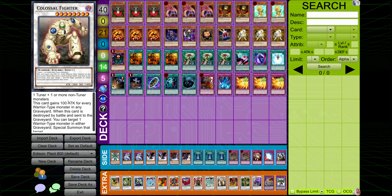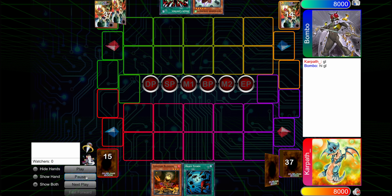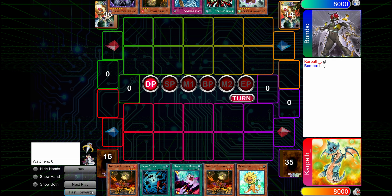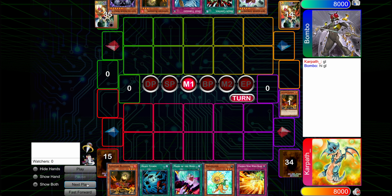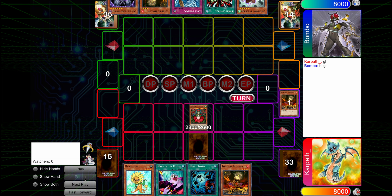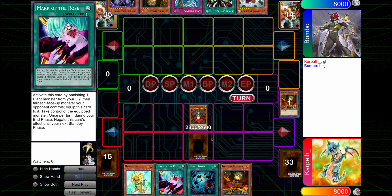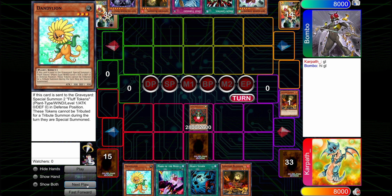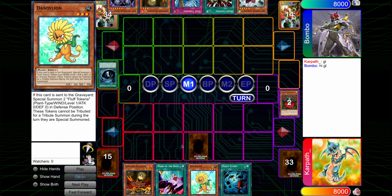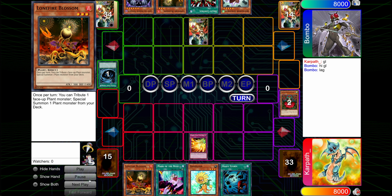Let's get into the replays. I played two matches today — one against a weird Diamond Dude turbo thing and the other against a Quick Draw deck. In Game 1 of the Quick Draw match, I open a pretty solid hand: a Phoenix Wing Wind Blast, a Titanial going first, with a Lonefire to potentially summon next turn and get into another Titanial. I can pitch the Dandy for the Phoenix Wing Wind Blast. They immediately space, so I decide to tribute the Titanial and preserve it, pitch the Dandy, then summon Lonefire to get into the next Titanial next turn. They just go set Dust.